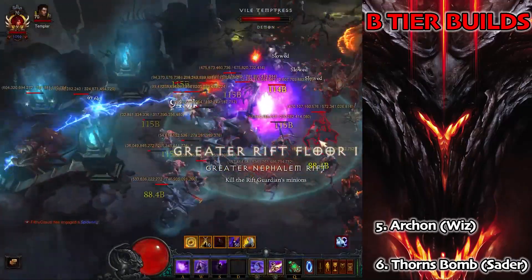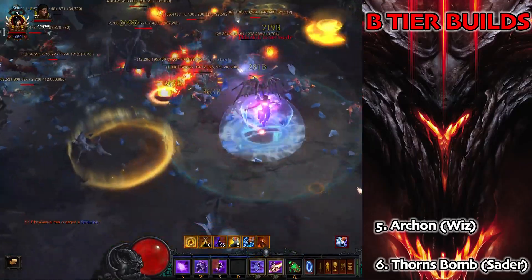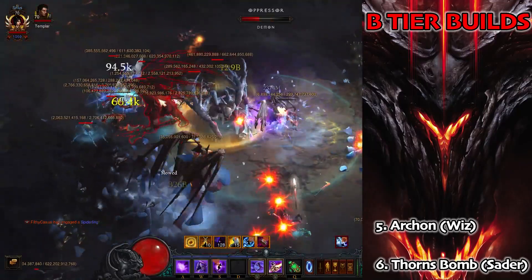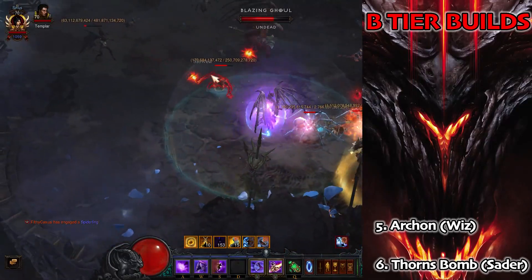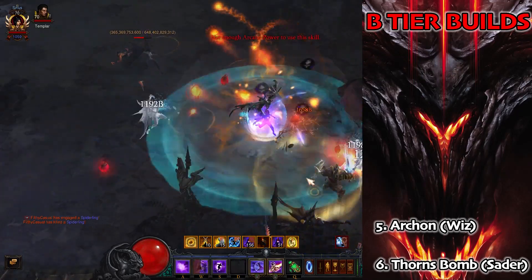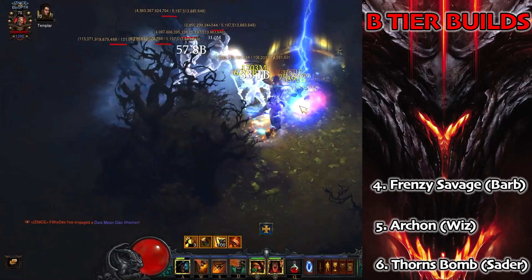Next up in B tier we have the Archon Wizard. We're going to be able to take the Crimson set because of the cube changes this season — that gives more cooldown, another modifier, and more damage reduction. It's probably one of the Wizard's better speed builds, an awful lot of fun to blast through rifts quickly, and also a very strong option for pushing. Archon is quite easy to play and it is pretty fun, so it's going to be a pretty solid option.